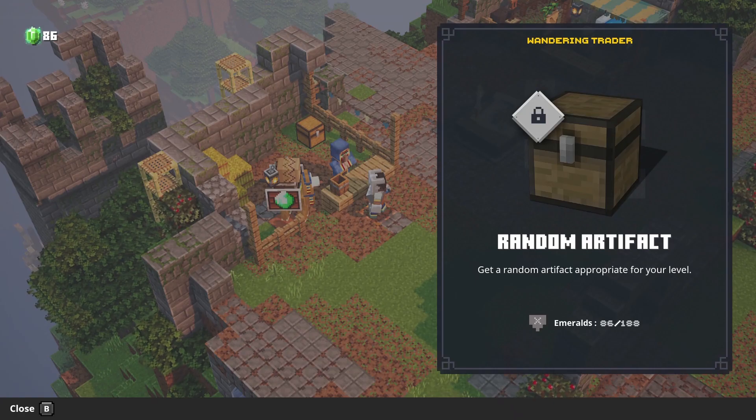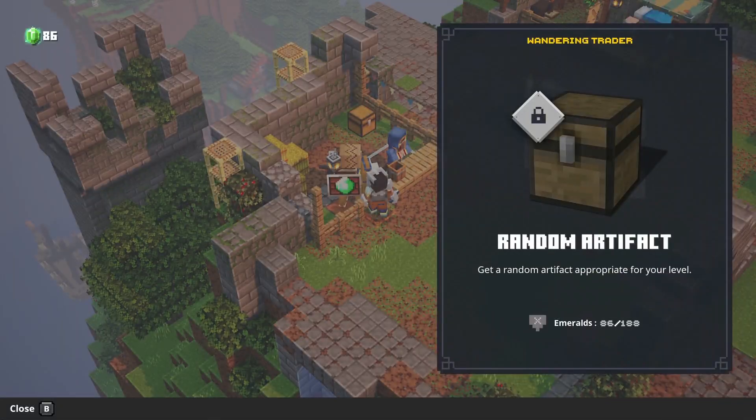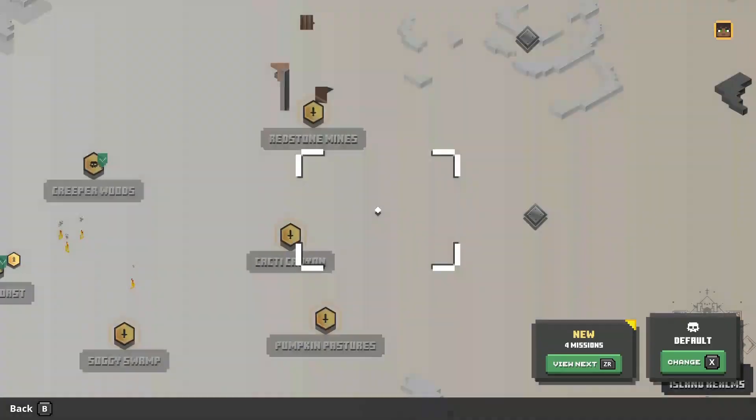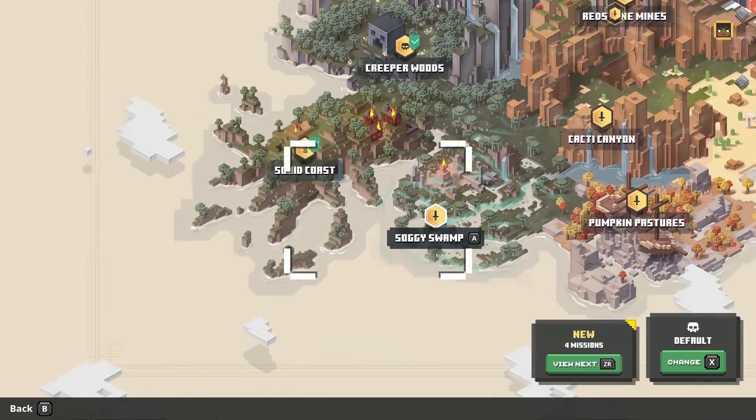Number two is the Wandering Trader. You unlock him after you complete the Pumpkin Patch. He trades random artifacts for emeralds, and those artifacts will help you in your battles in those dungeons. Now, these two you might have known already, but for more of the newer people who have just started the game, this will help them out a little bit.